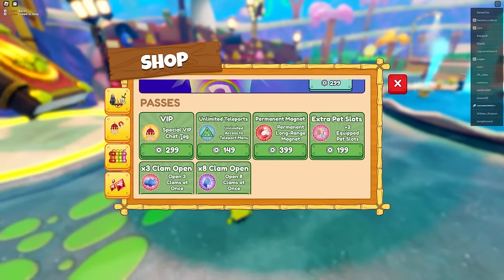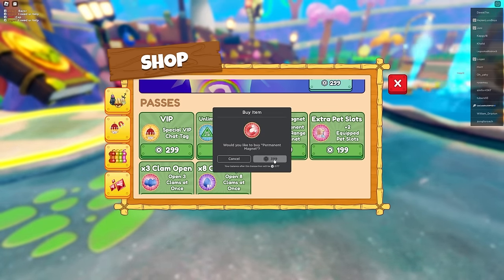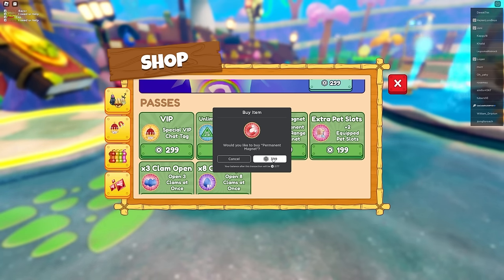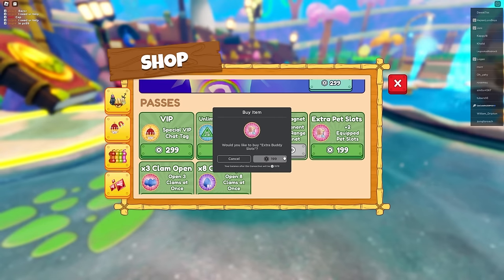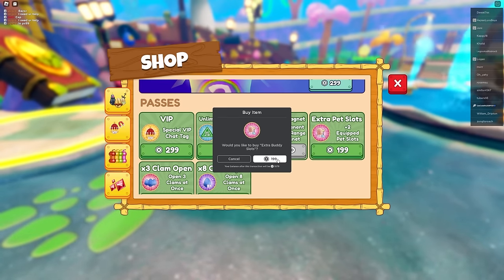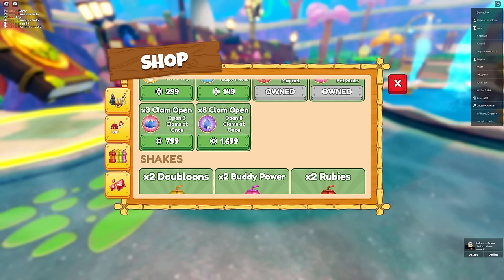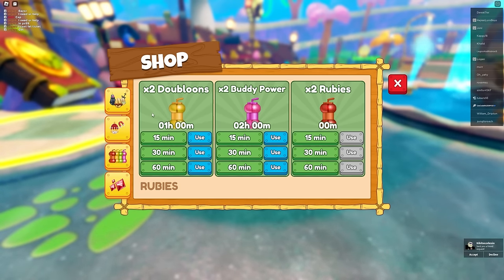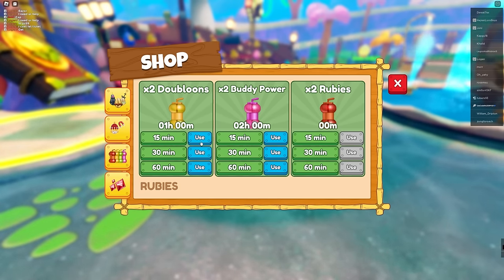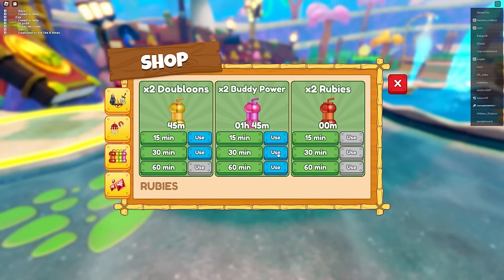VIP is just a tag so I'm probably not gonna buy that. There's a permanent magnet for 400 robux - gotta get that. Two extra pet slots for 200 robux - gotta buy that too. Those things are necessities. There's a boost over here - two times the balloons and everything, which is pretty sick.